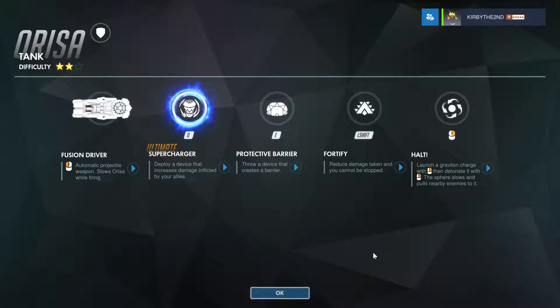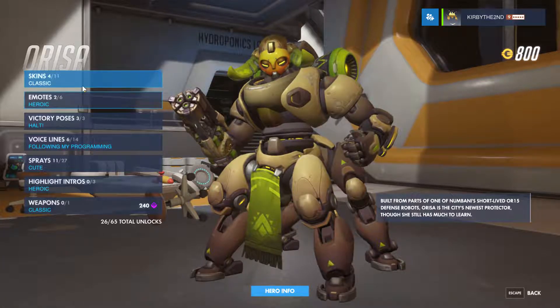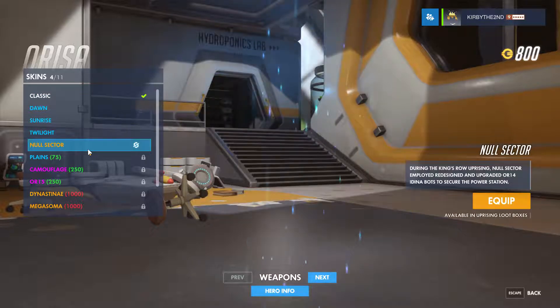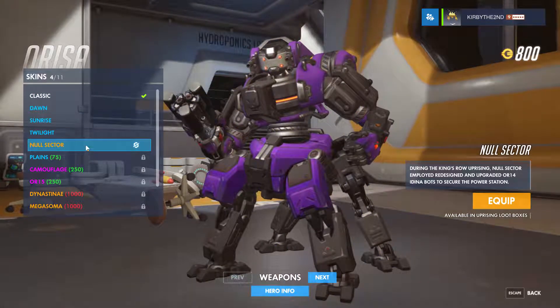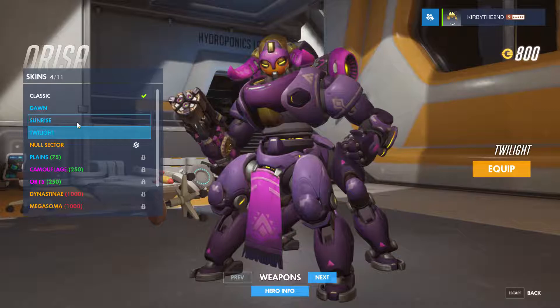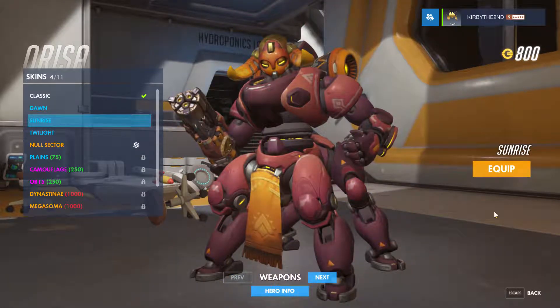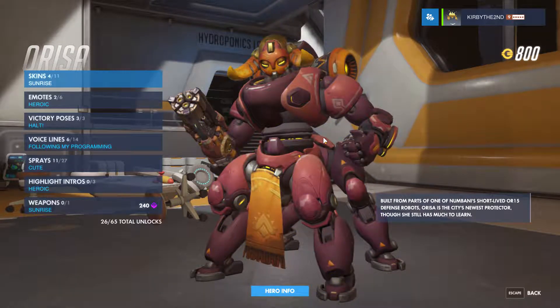Once the Supercharger is put down, your allies do a lot more damage. Unfortunately, the Supercharger can be destroyed, so you need to be careful about where you place it. I really need to put an alternate skin on Orisa — I'm not exactly a fan of the Null Sector skin. Oh, I like the Sunrise skin. Alrighty, that'll do.